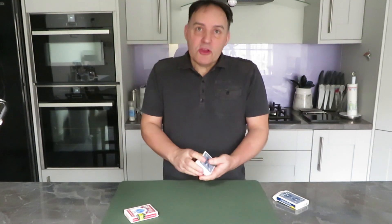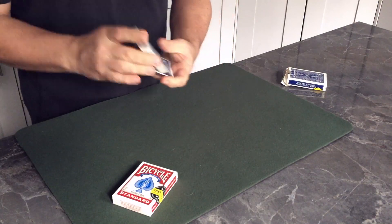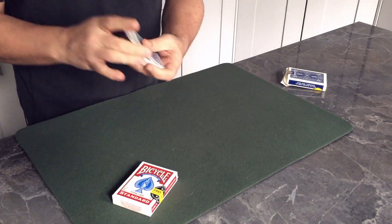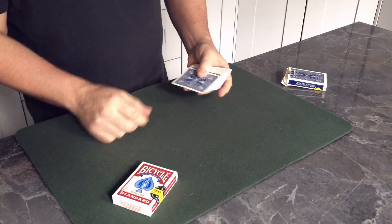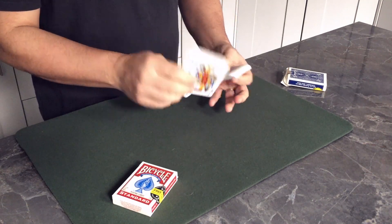You then remove the cards from the blue box. The cards can be shuffled, mixed, and cut — everything like that, so you could just shuffle these if you wish. You can see that the cards are just a regular pack of cards.